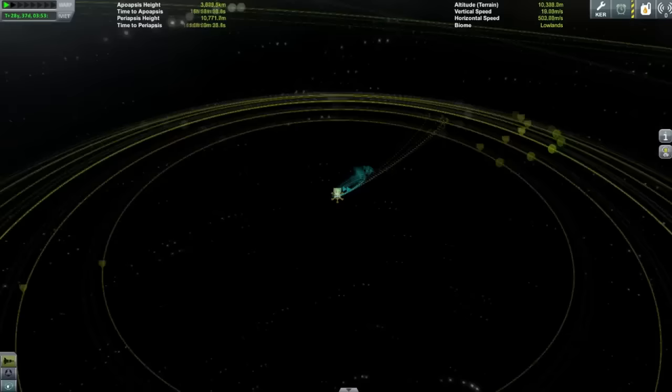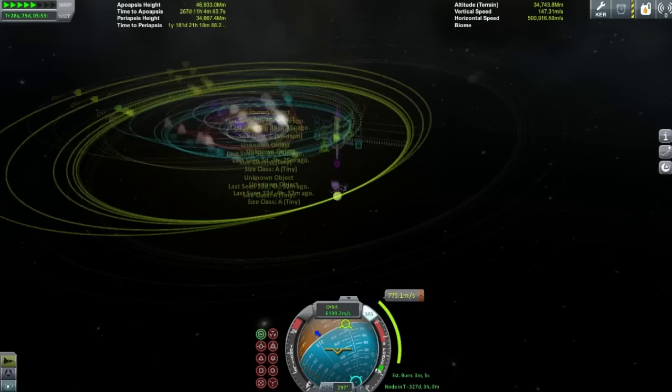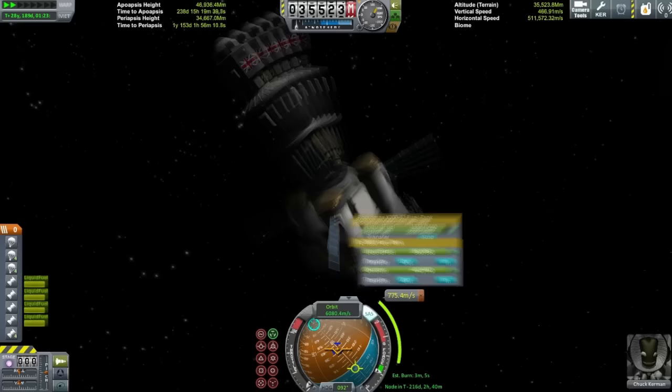Here we are just leaving the Dres system now and coming up to Jool. This is what I mean about aerobraking — I tried to aerobrake so many times and it just would never work. Just touching Jool's atmosphere at the very edge would cause me to explode. And even aerobraking at Laythe — whilst I could sort of get into the atmosphere, it wouldn't work.